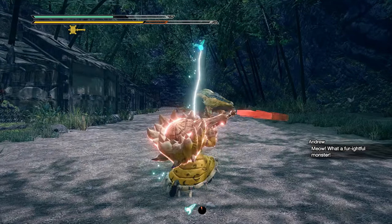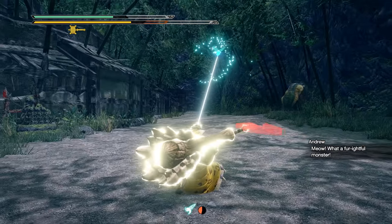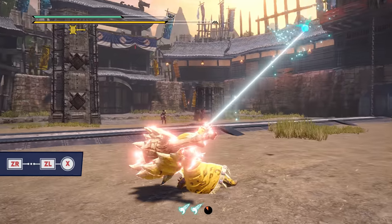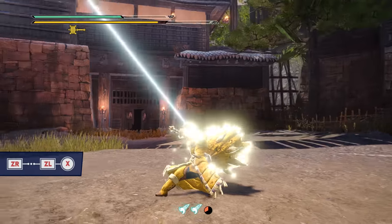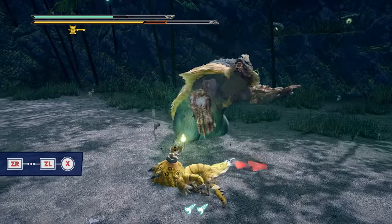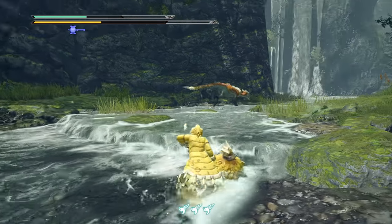Another fun thing you can do with the hammer is stalling your spinning bludgeon silk bind attack, which is default set to ZL plus X. If you press and hold ZR just for the briefest of moments and then press and hold ZL plus X, you can prime this attack and wait for the best moment to unleash it. If you mistime it or your target has moved on, you can easily cancel out with a tap of B.